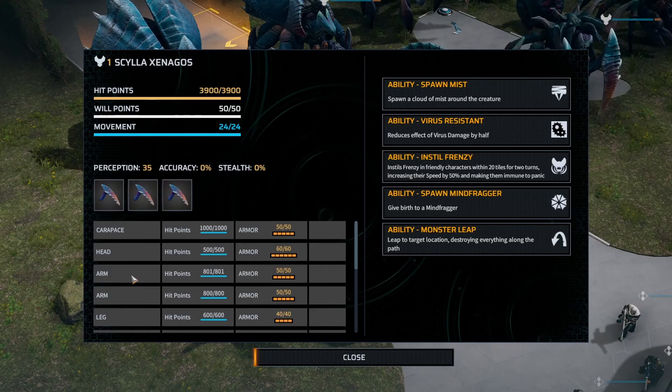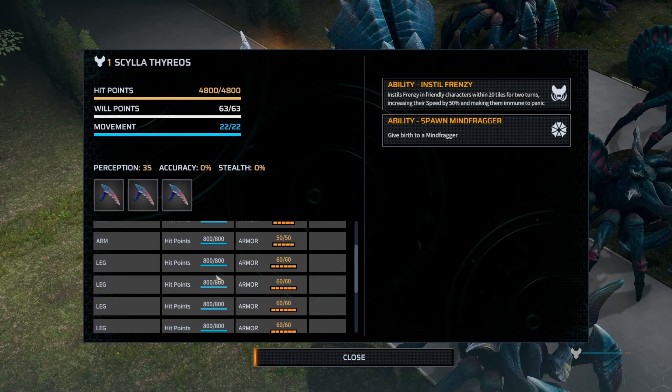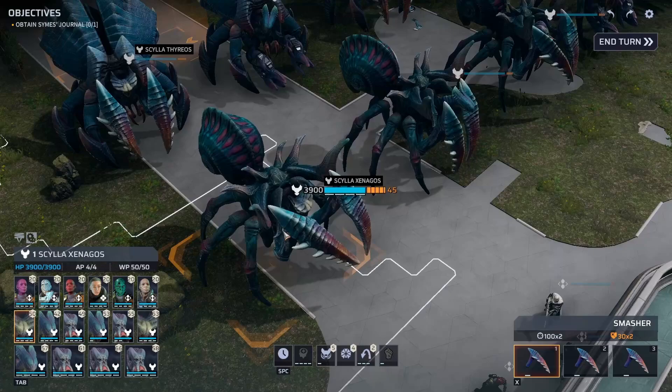Agile legs have 640 health with 40 armor. The Heavy Legs, if we take a look at this one, are 800 health with 60 armor — quite a bit tougher and a lot more armor to deal with. But no extra abilities on those heavy legs at least, so that's good.